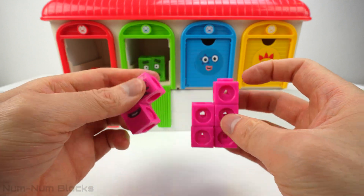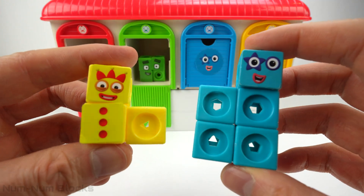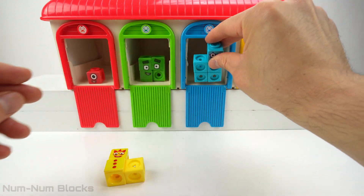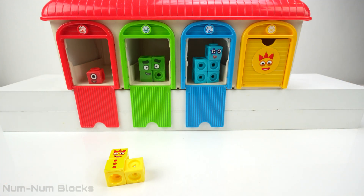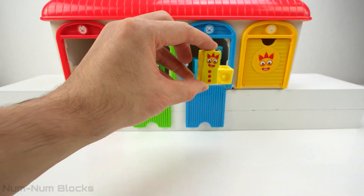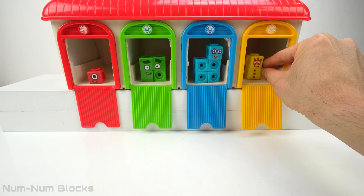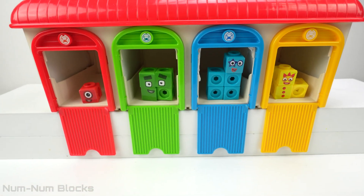What is eight minus five? It's three. We have three and five. Now open the blue door and place five into the garage. There we go. Look, we have three left, and the last door is yellow and has three's face on it. Let's put three into the garage.